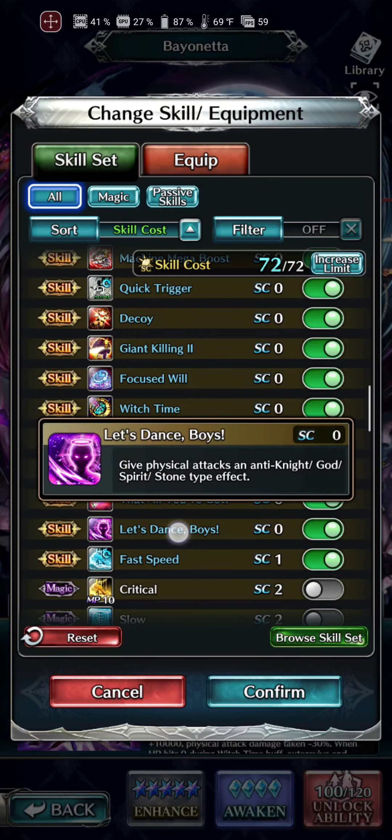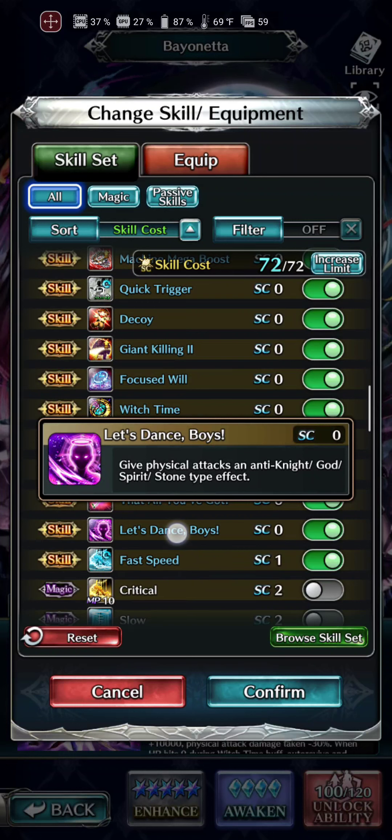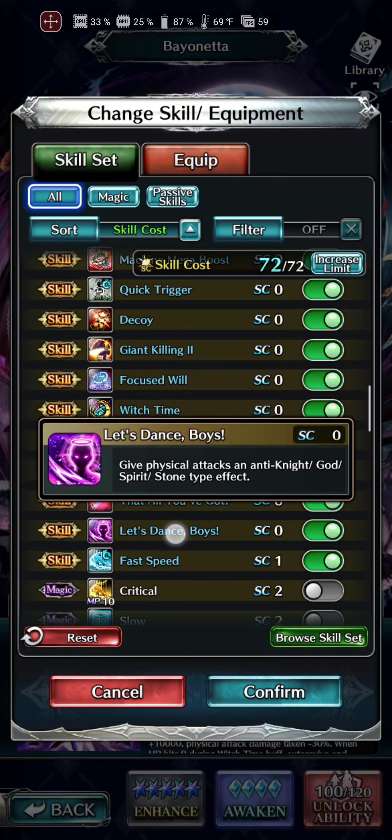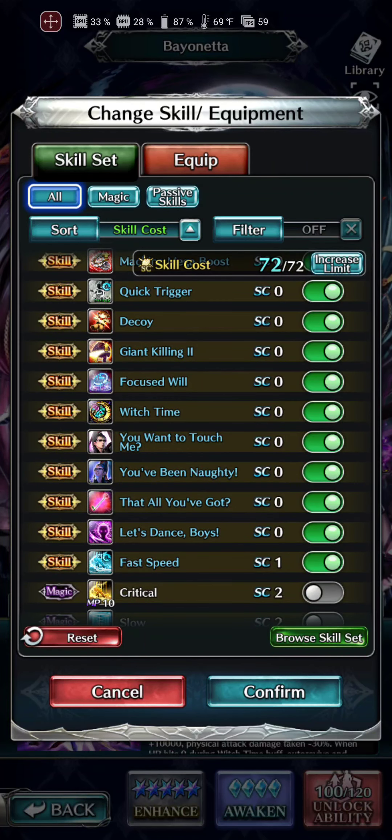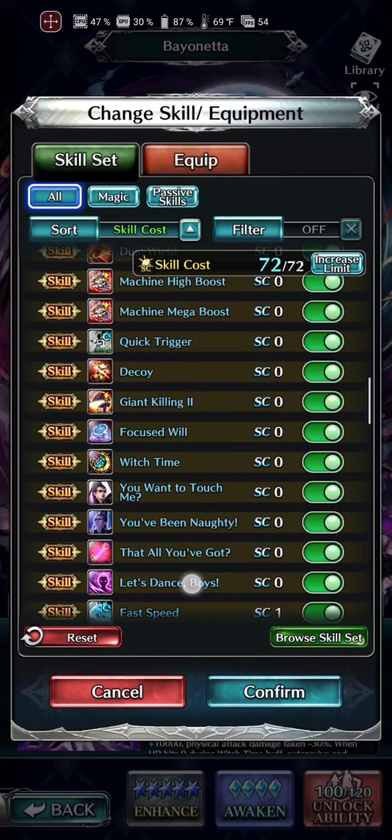'Let's dance, boys': get physical attacks and anti-knight, spirit, and stone-type effects. We love it when they group these slayers together — absolutely love it. So those are just her little custom abilities: witch time, 'you want to touch me,' 'you've been naughty,' 'that's all you got,' 'let's dance boys.' Pretty nice stuff in there, especially if you are going out to be a man-eater.